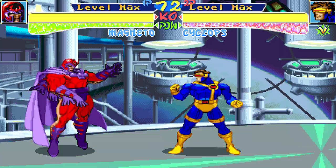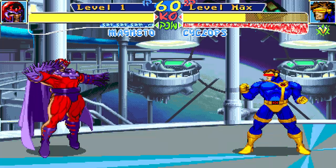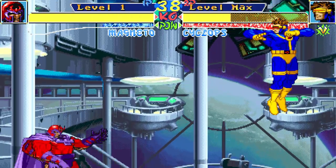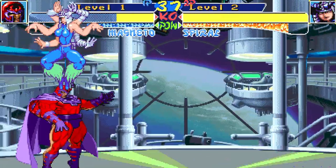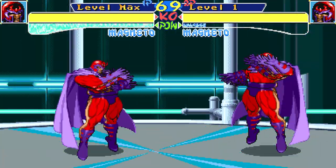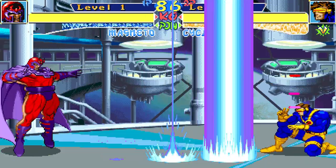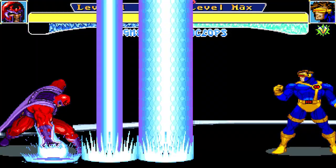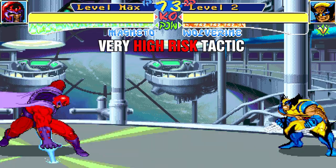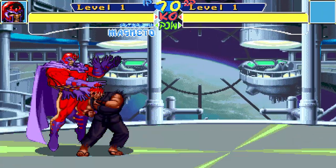Magneto's ultimate super move at level 3 is the shock wave. The inputs are quarter circle forward and weak kick. The pillars travel across the floor and cover a good portion of the screen — if you perform a super jump, you can see the shock wave reaches the tallest part of the stage. You can either block it, use a teleport, or a move with invincible frames to avoid it. Keep in mind teleport moves require super meter at level 2. The shock wave frames are not all active hitboxes — there is a tiny gap in the animation that does not hit, and if you can time it just right some moves will go through that gap. If you can move fast enough with the right timing, you can actually run through the shock wave.